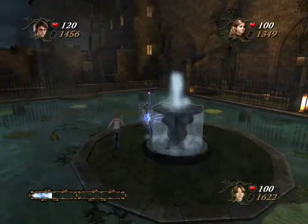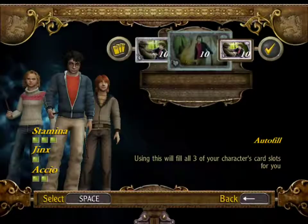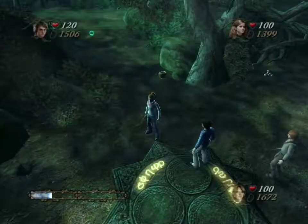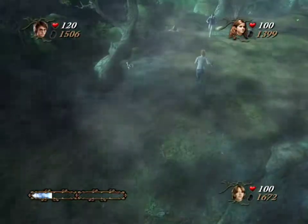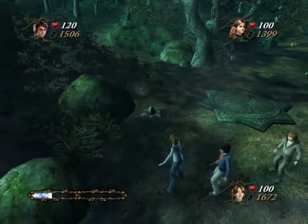I had to open up that one lily pad anyways to reach the edge of the little island there. I think that was all I needed to do in the Hogwarts exterior, so I'm headed back to the Forbidden Forest. Wait a minute, though. What's this? Oh, that's something new, isn't it?